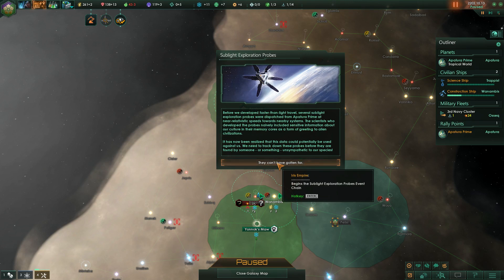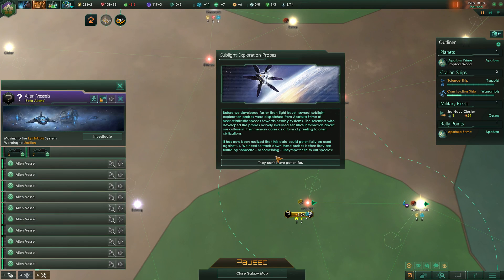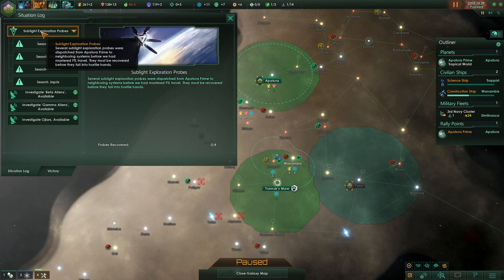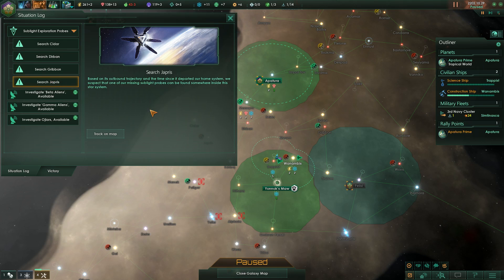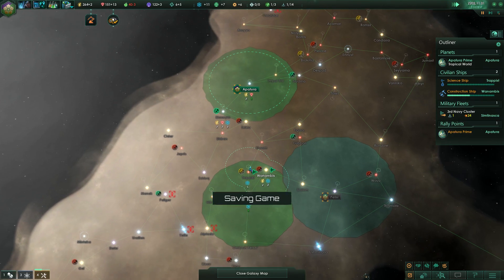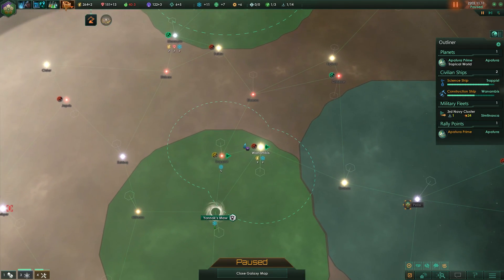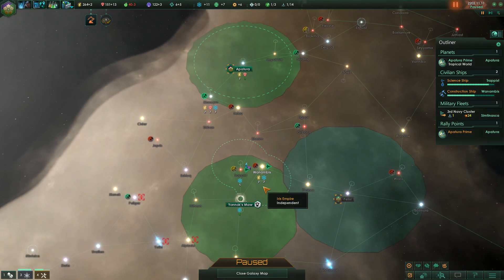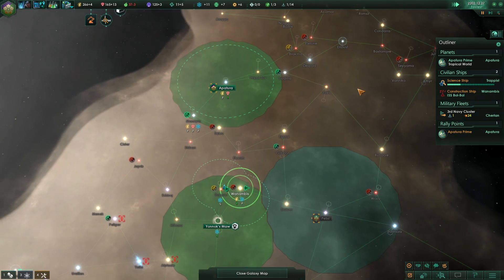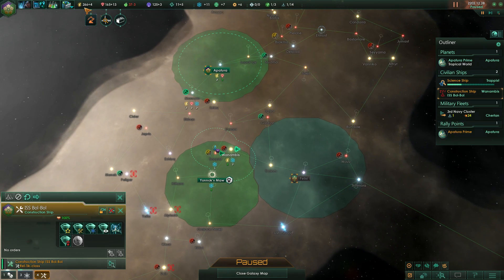Sublight exploration probes - an event chain I haven't seen before. What's trying to murder us here? Okay they just passed through, never mind. Sublight exploration probes - those are probes we sent before becoming a space-faring empire. In previous games on this patch I haven't gotten this event at all. For a second I thought this was on the same star, which would make our research output crazy, but it's good enough. Let's check that first anomaly - I'm not going to do too much reading on anomalies this time.